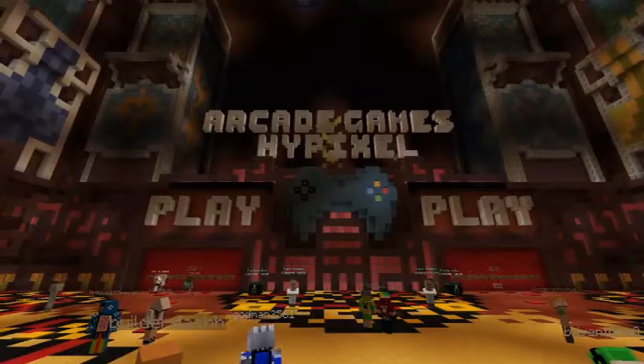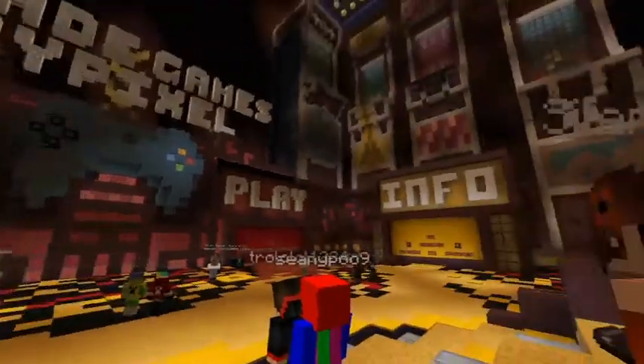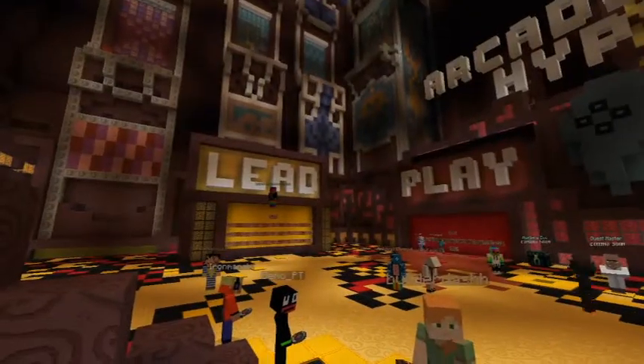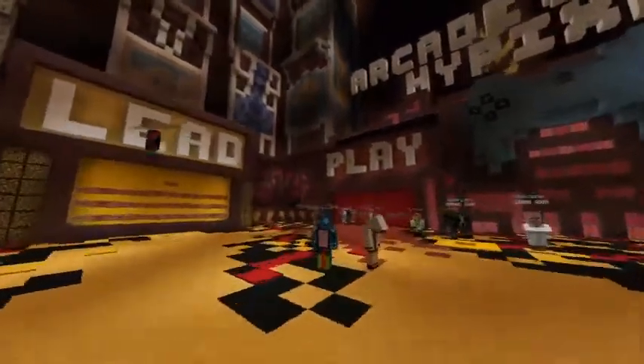This is the arcade area for the Hypixel. As you can see the walls over there, you have the options to play whatever minigames they have to offer. The information booth is to our right, and to our left they have the letter board so you can see who's actually at the top in this server.